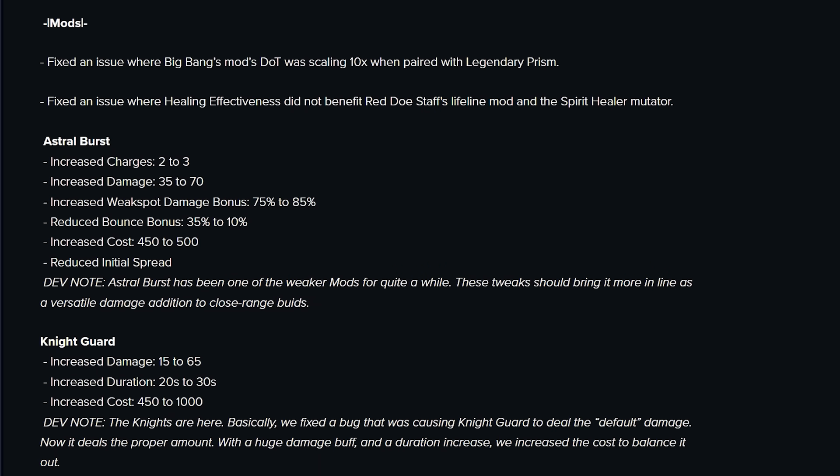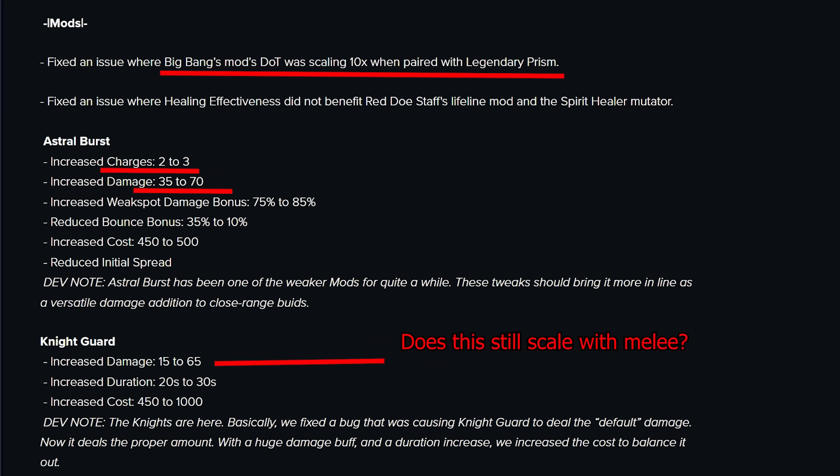Okay, so that's all the weapon changes. Moving on to mod changes. Big Bang — fixed. Understandable, we knew the dot wouldn't survive since it was definitely unintended. Astral Burst — double damage and an extra charge. This is going to be the new meta non-explosive mod for sure. I was already theorizing builds for this when Tragic was posting stuff on Twitter. It does really good damage against weak spots, and for bosses you can reasonably abuse those weak spot hits, I think it'll be the strongest mod. The spread reduction is icing on the cake — this is going to be absolutely insane for things like Ravager, Annihilation, and Alepsis Tora.